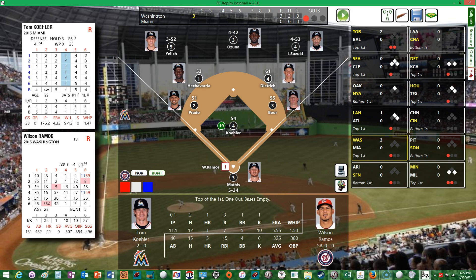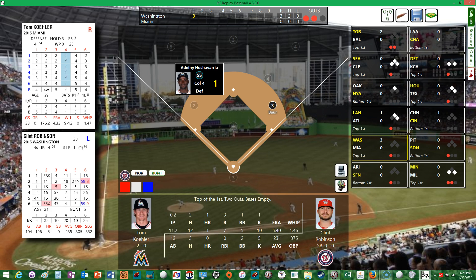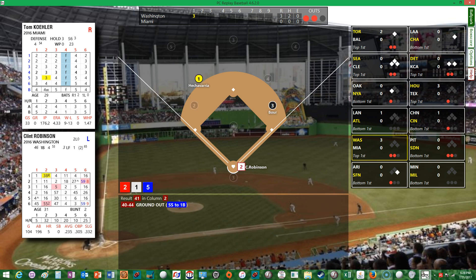Back to the action — Wilson Ramos at bat, bases empty, three runs home for the Nats. He hits a short hopper — catcher throws over to first, that's the second out. Next up is Clint Robinson, hitting .231, still looking for his first RBI. He grounds out to Echeverria over to Bauer. Three runs, two hits, none left on to end the top of the first.